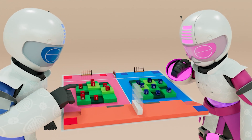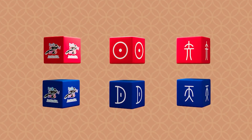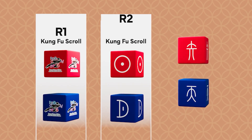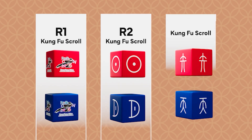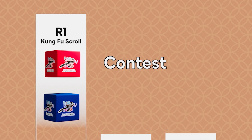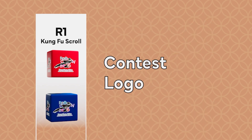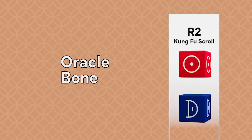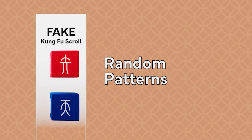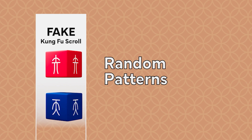There are 3 types of Kung Fu scrolls: one that can only be picked up by R1, one that can only be picked up by R2, and fake Kung Fu scrolls that no robot can touch. The contest logo is printed on the first type, oracle bone characters are printed on the second type, while random patterns are assigned to the fake Kung Fu scrolls.